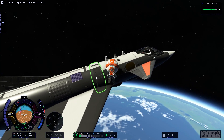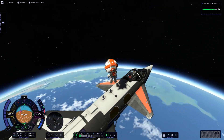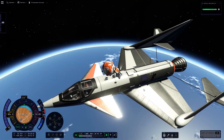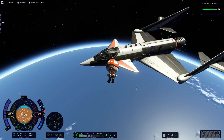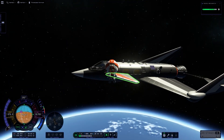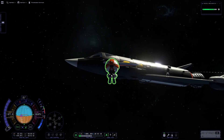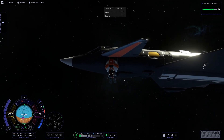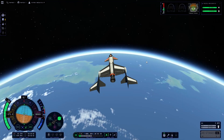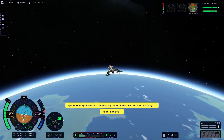I put a reaction wheel there so it can turn easier in space. I also added RCS to the bottom for when I'm trying to tilt myself up to go straight up once I've decoupled from the launcher — though I didn't need that because of the Vector engine. Now we've boarded the craft and we're preparing to re-enter and land somewhere on that little patch of land there.